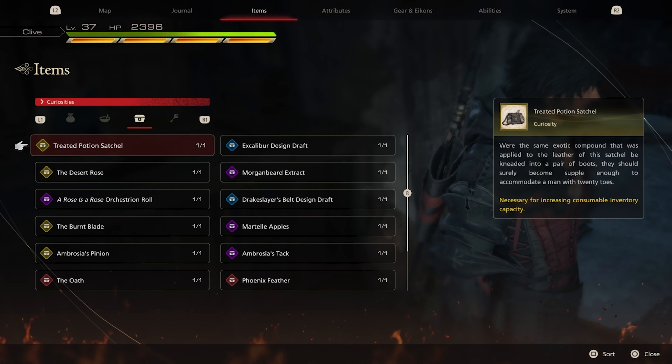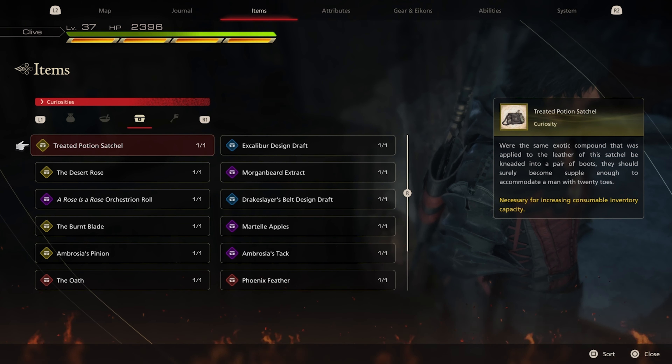The Treated Potion Satchel is going to be one of the main items permanently added to the game that allows us to increase our consumable inventory capacity. Basically it allows us to increase our potions, high potions, and so on. Today's video I'll be showing you guys how to get this Treated Potion Satchel, so let's get right into it.